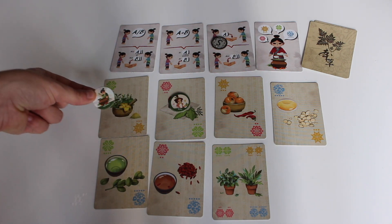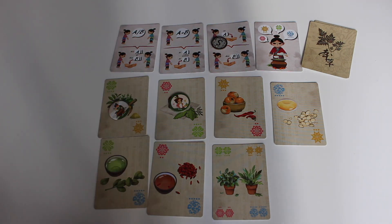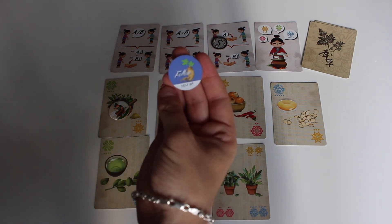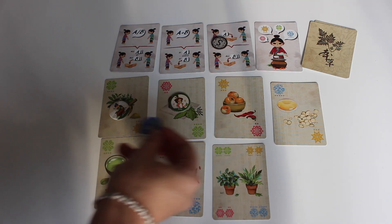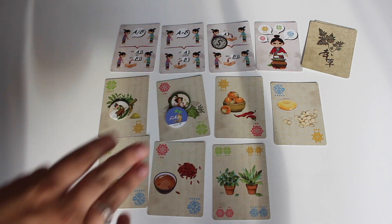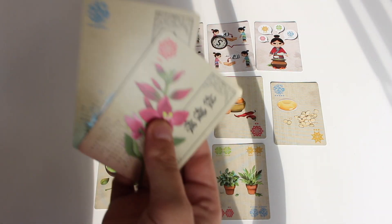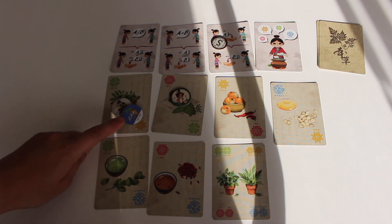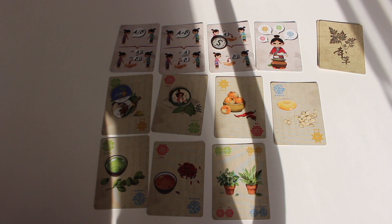The player takes his answer token and puts it on one of the cards. Let's say he really thinks it's going to be a yellow and a green card. All the other players are then allowed to follow or not follow by turning over their answer card. If they follow, they put their own pip next to it. Once every player has responded, the guessing player looks at the secret cards. If he got it totally wrong, he puts those back and is out of the game for this round. Every player that followed is also out and even gets one minus point for incorrectly following.